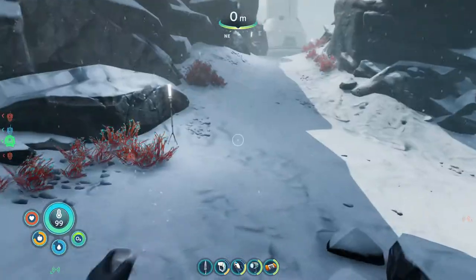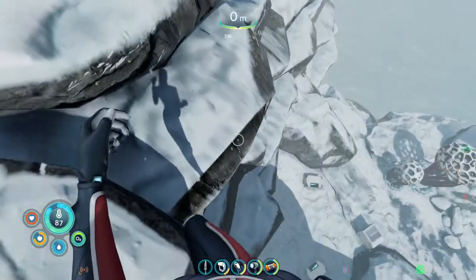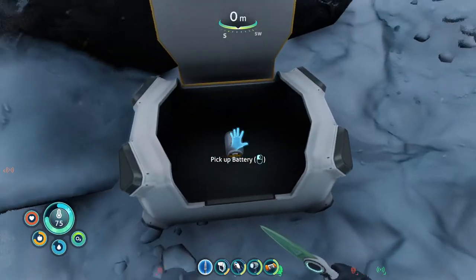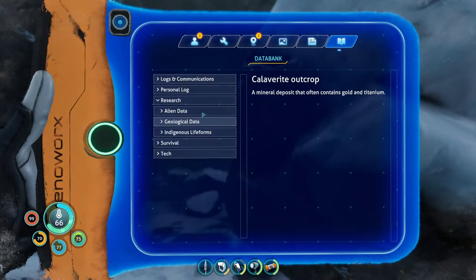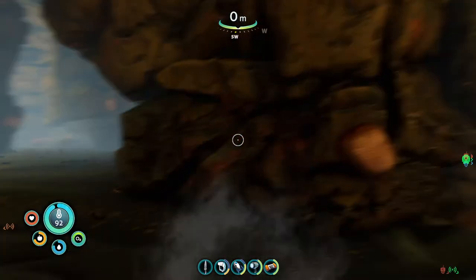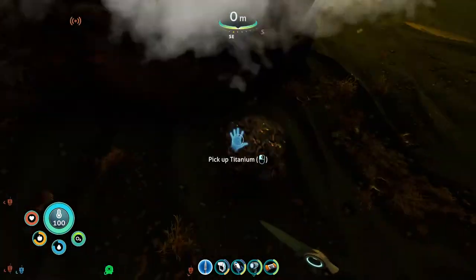I don't know what exactly he's talking about — I frankly do not care. That doesn't look like a safe way down. That actually looks like something important — supplies. I want that. Let's be careful. I got a knife in case any land creatures try to kill me. Extra battery. Calivarite — contains gold and titanium. So I got a fresh battery and gold. There's a lot of these outcrops. I'm grabbing them all, taking everything I can.